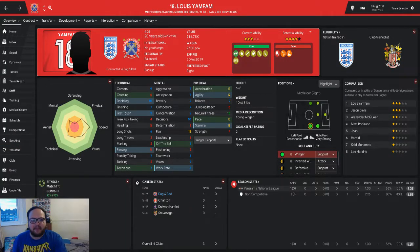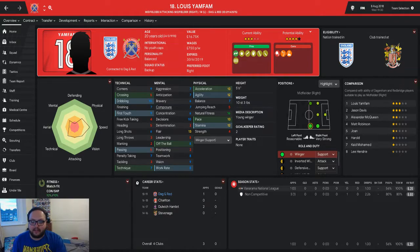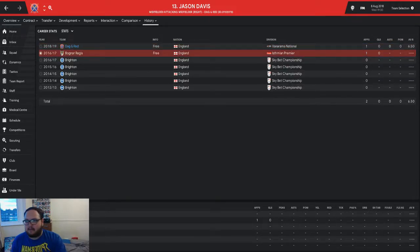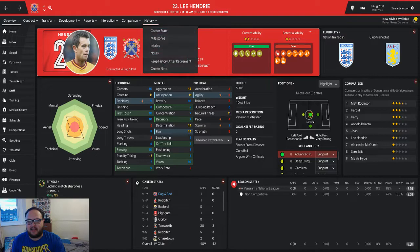Then we've got Lewis Yamfam, another winger. He's young - 20 years old - with room to grow. He played for Charlton, Dulwich Hamlet, and Stevenage, but he's pretty much a backup player. Apparently he's our best right player right now. Then we've got Jason David Davis, another winger - I don't know why I signed so many wingers. He's another backup but he's got a lot of pace and played for Brighton for a few years.